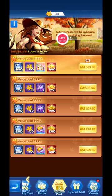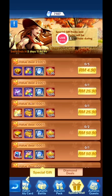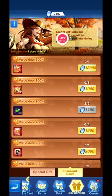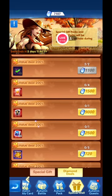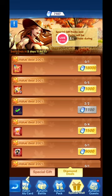After that, you have the autumn packs where you can buy special gift packs, which are discounted items during the event. Finally, there are the diamond deals where you can exchange blue diamonds for the rewards shown on screen.